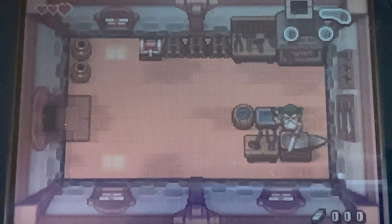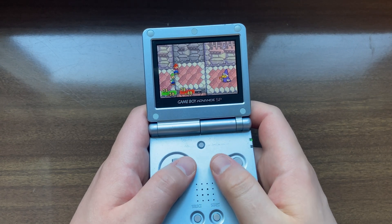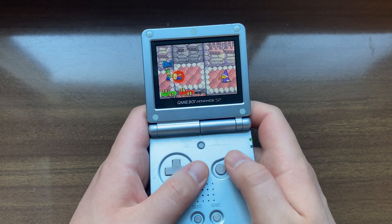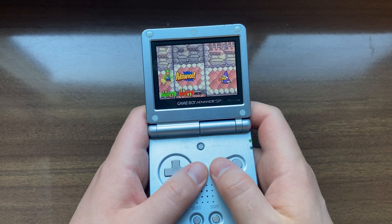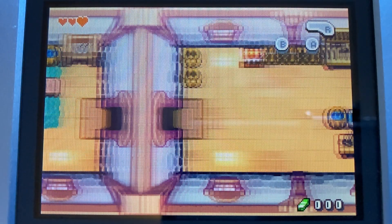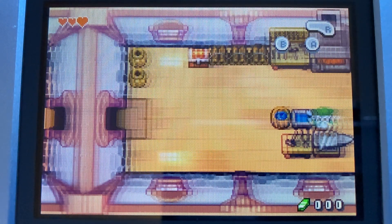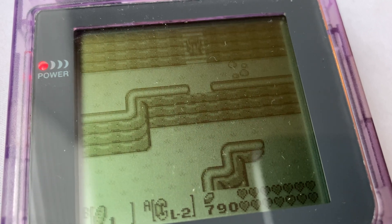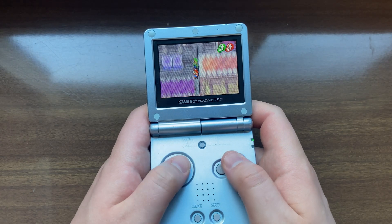Moving to the holy grail of GBA systems, the AGS-101 model. This just looks so much better — it's an actual proper backlit LCD, the colors are much more vibrant, and rather than an on-off button for the light, it goes from brighter than the original SP to way brighter. It's not all sunshine and rainbows though, as it has noticeable ghosting due to a much slower response time than previous screens. You can see in these shots that several previous frames blur into the current frame.